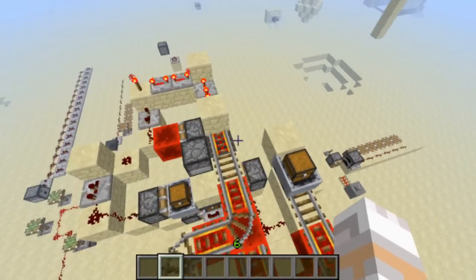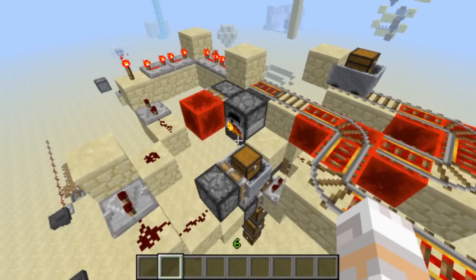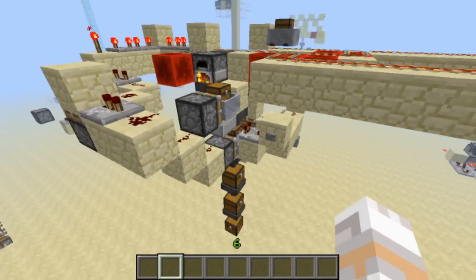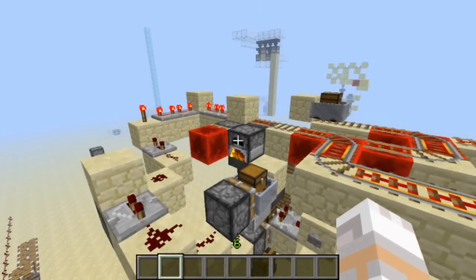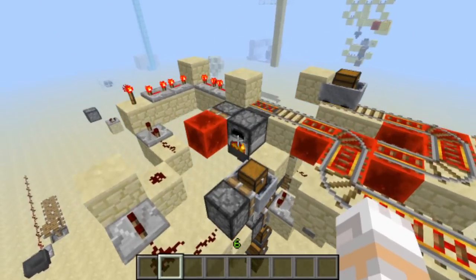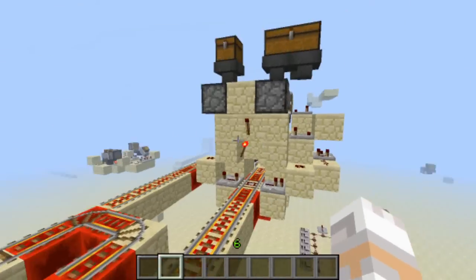And then over here we have module B, which is the actual furnace, which didn't turn out as I wanted it. It's pretty big and ugly, as you can see, and all that redstone only for one single furnace, which makes it pretty slow compared to the size it overall needs.